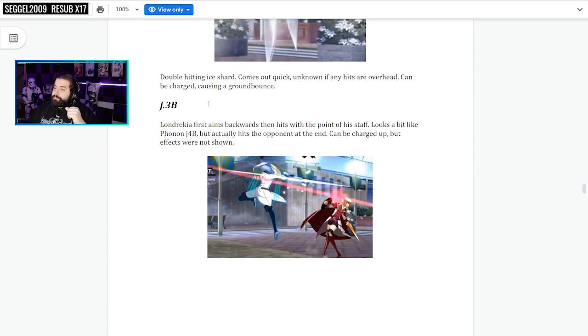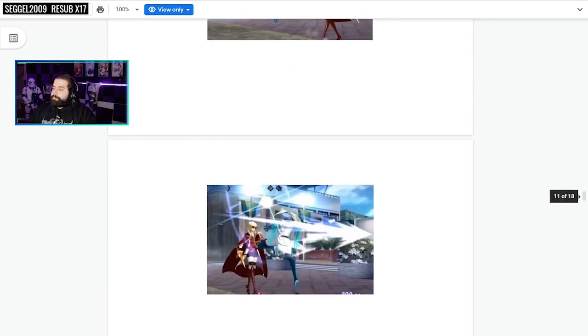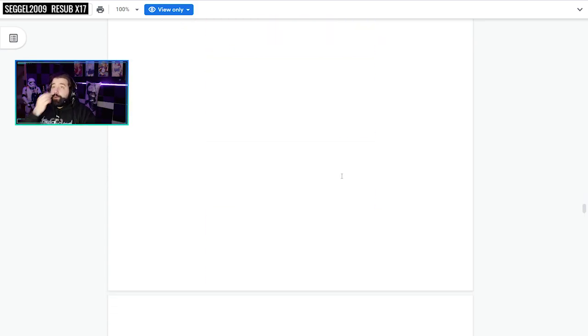J3B is a jumping move with a more horizontal hitbox, which is nice. It may look like Phonon's J4B but actually hits the opponent at the end. It can be charged up — the effects were not shown for the charged version. That's another look at it right here — when you charge it up, that's pretty cool.